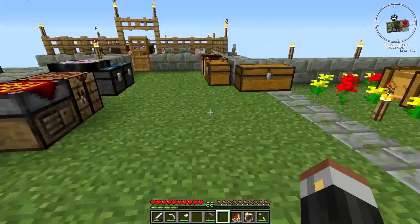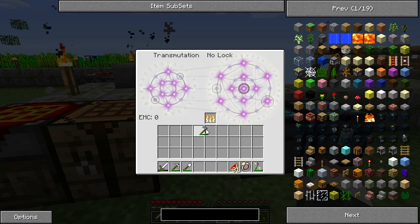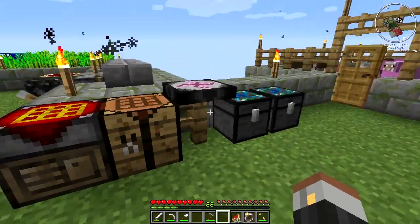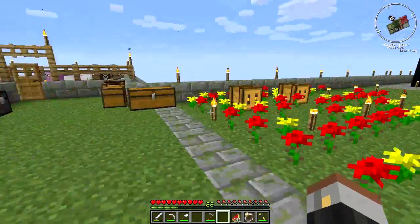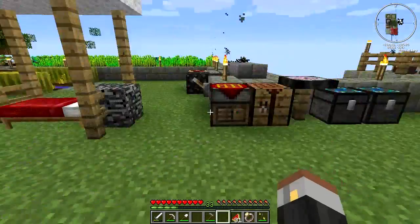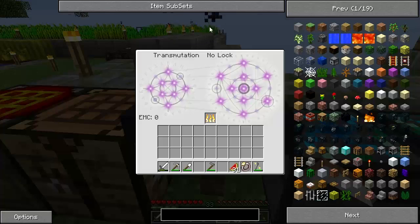The first thing I'm going to quickly show you is the transmutation tablet. You can see by the way the smoke's coming off the torches that it's still a little bit laggy, but not nearly as bad as it was. One thing I did do — as was suggested — is just break it off and replace it to see if it fixes it. It is a little bit better but still laggy. You can see it instantly starts lagging the moment you open it up.